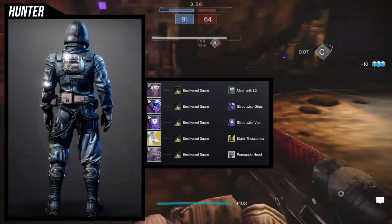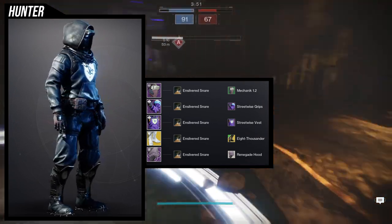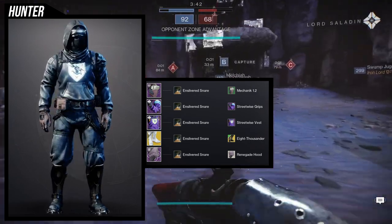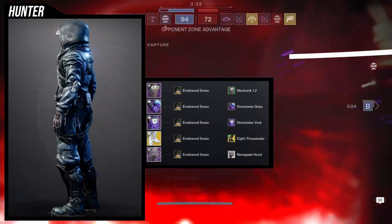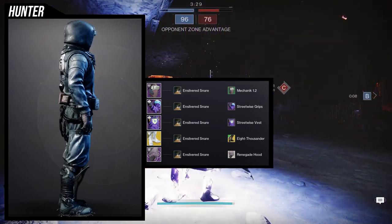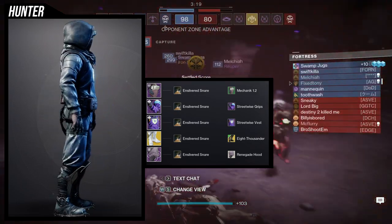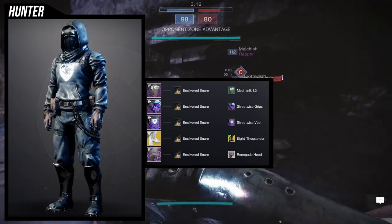The boots are the 8000er, and the cloak is the Renegade Hood. I really like this look — it feels like you're out in the snow traversing terrain. If I were to change a few things I'd probably add some Europa pieces since Europa has a lot of snow-themed gear, like the fur, the backpack, and even some tools. The first look is way better overall, and the 8000er video's example set looks even better than these two — this one was more of a thematic steal from the Stompies look.